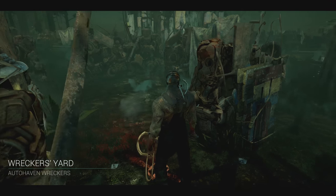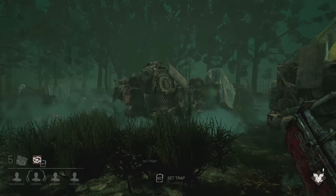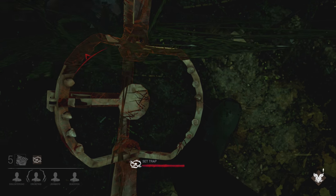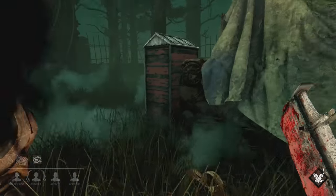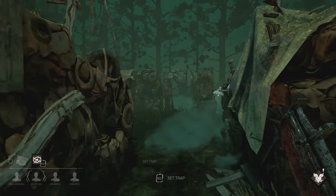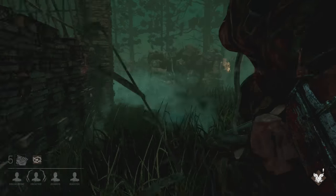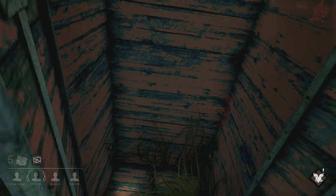Alright, here we are in the Auto-Haven Wreckers! Let's do this, guys. This one's got a lot of spaces where survivors can run between everything. I'm gonna put a trap right here. I think those explosions are when you screw up on your skill check. The reason we're not seeing any survivors is when we start getting closer they start hearing heartbeats — that lets them know I am in the neighborhood. So they scatter. We're looking to find them, see if they're hanging out anywhere. Let's see if they're in the closet — nope!